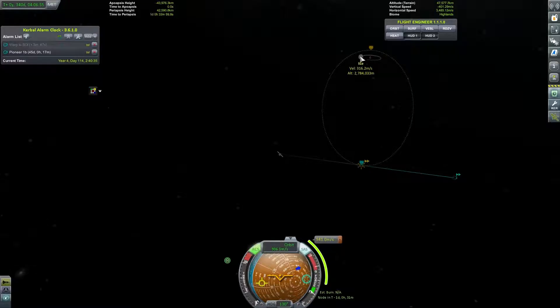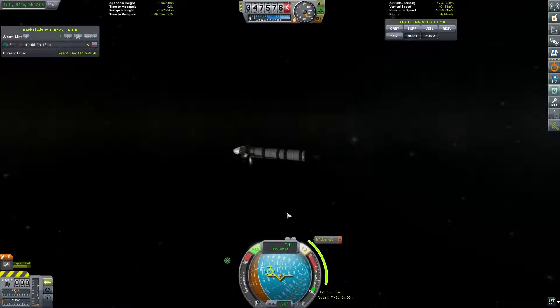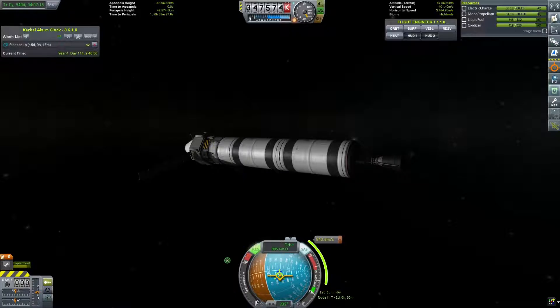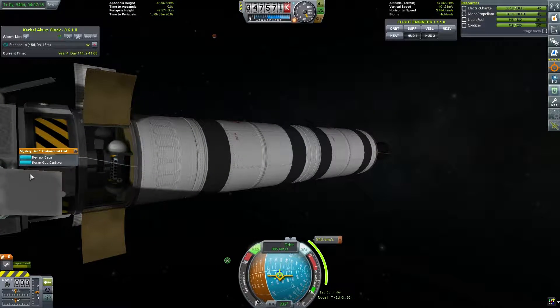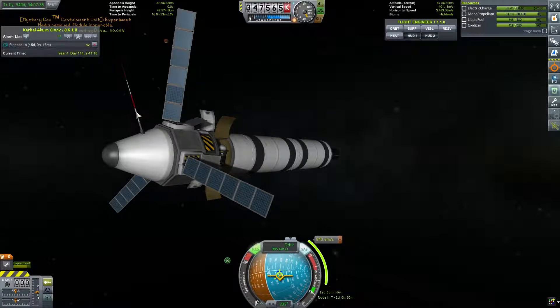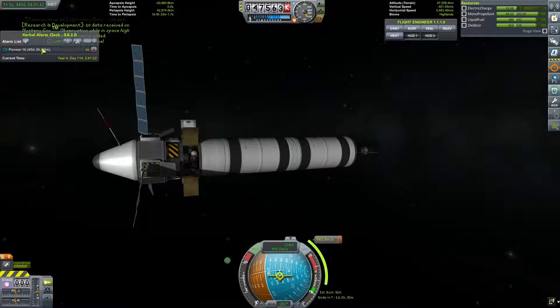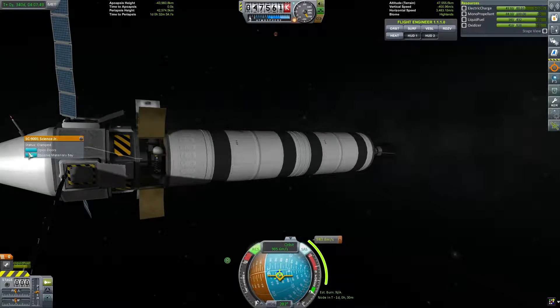We just want the science — the lovely, lovely science. We can actually get some science right now if I get this movement perfectly straight. We will open up the service bay, reset the goo canister, get some mystery goo, and transmit it. I don't care that it will render it inoperable — it was completed. We've transmitted some mystery goo data. We will observe the materials bay and transmit some of that.